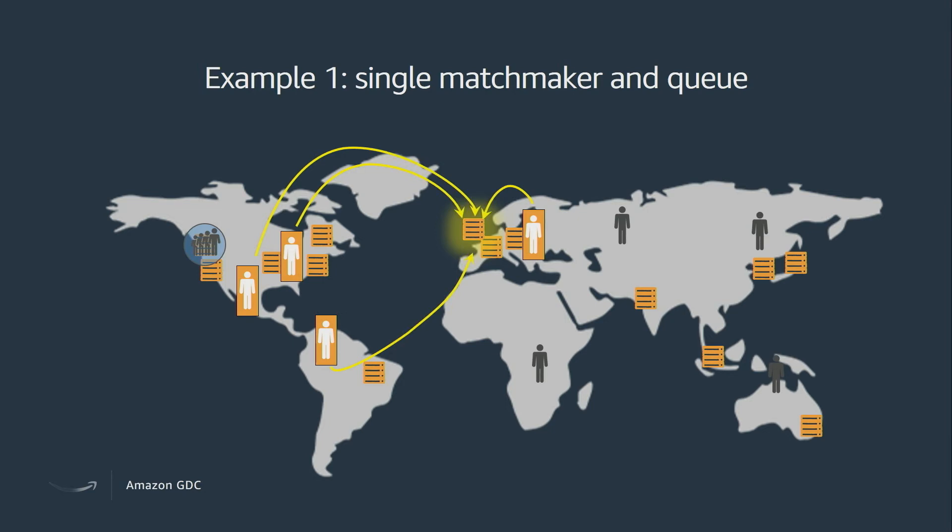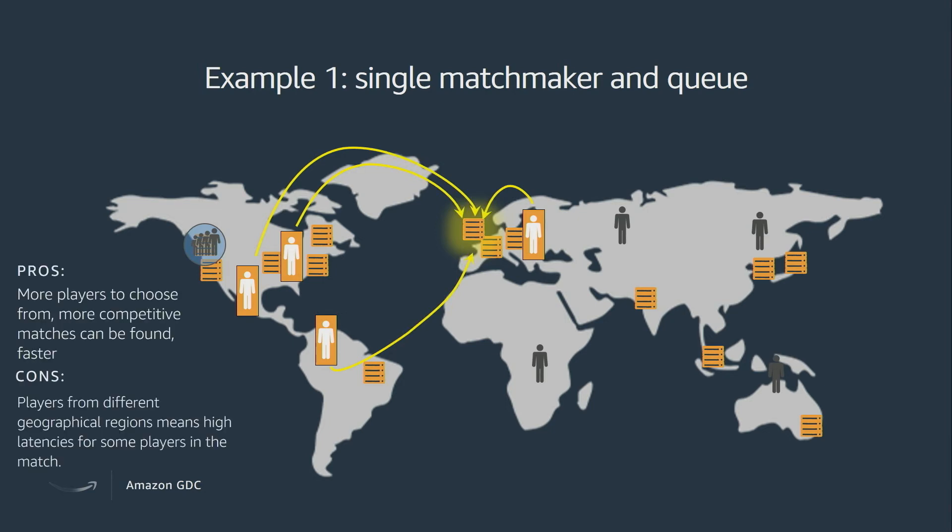With this solution, the main pro is that with more players to choose from, you can find more competitive matches faster — a larger player pool gives your matchmaking algorithm more options. The main con, however, is that players from different geographical regions might experience high latency. So let's look at how we can start to balance these things with FlexMatch and the rules language we offer.